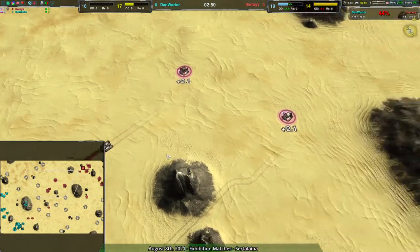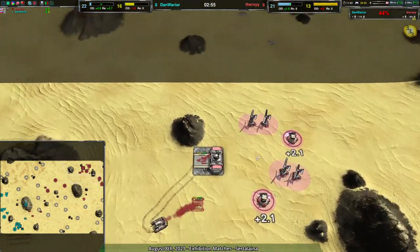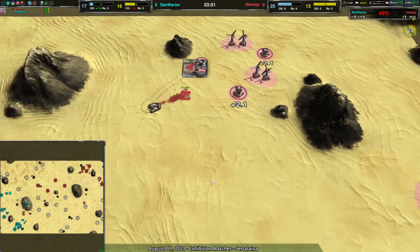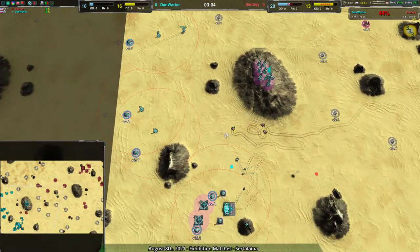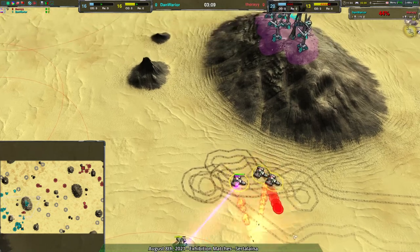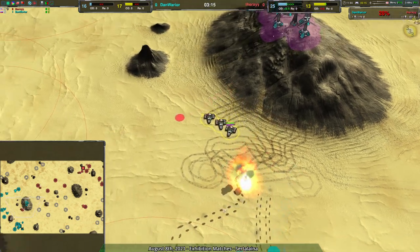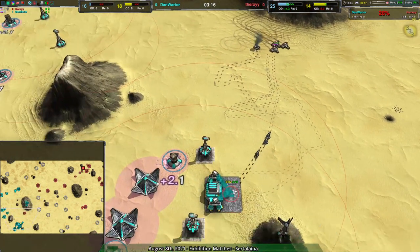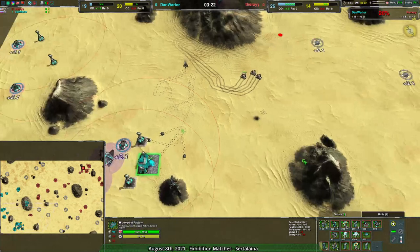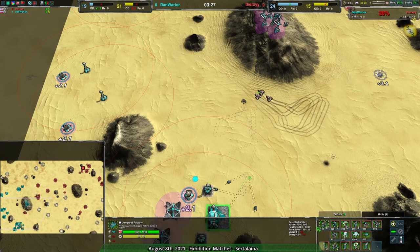Therksy's map control advantage is starting to spiral out of control. The only thing working against them is they don't have a lot of energy and not enough build power, which is soon to be rectified. Dan Warrior is throwing down constables to slow the kodachis, which isn't a bad idea, but the puppies are having a much harder time. Moderators and placeholders make sense but they're way down the build queue right now — not sure why Dan Warrior hasn't cancelled that out yet.